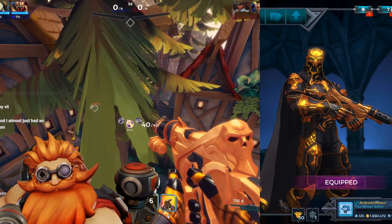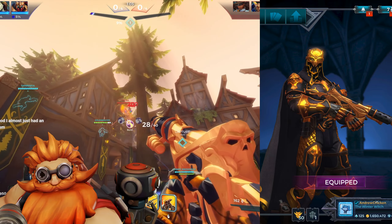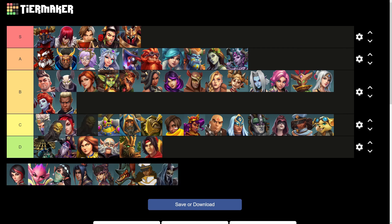VII has the opposite problem that Koga has. His gold skin is far too saturated, to the point of almost looking orange, and it really takes away from what is otherwise a really well-detailed and cool-looking skin. So VII goes right next to Koga in the C tier.